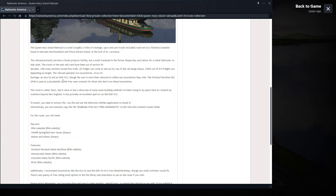The Diesel Workshop has the EMD G12 Canadian National version available. And then the Alco S2 is freeware on Railworks America as well. Those are the two locomotives that this route is designed around. A Portland Terminal MEC GP40 is used as a placeholder in the freeware scenario for those who do not own these locomotives.